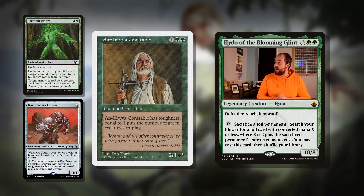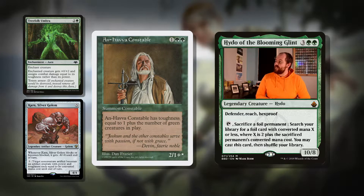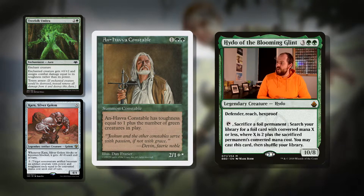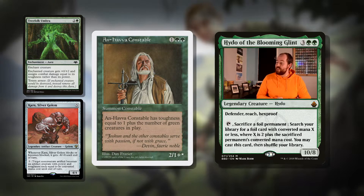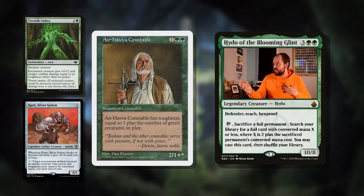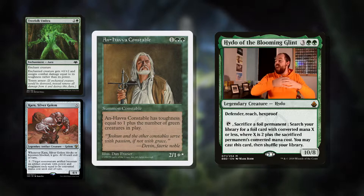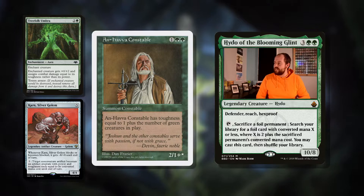Talking about booty, we've got Ainok Constable. Look at him — he looks majestic. Three mana for a 2/1+*. Its toughness is equal to 1 plus the number of green creatures in play. So that's not just our green creatures — obviously our commander counts, this counts itself, it's everybody's creatures. So if you're playing against a token deck, this is going to be absolutely massive, at least in terms of its toughness.